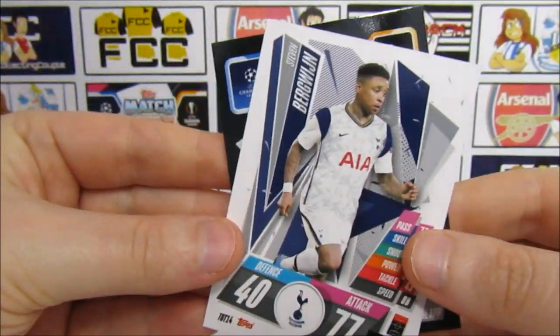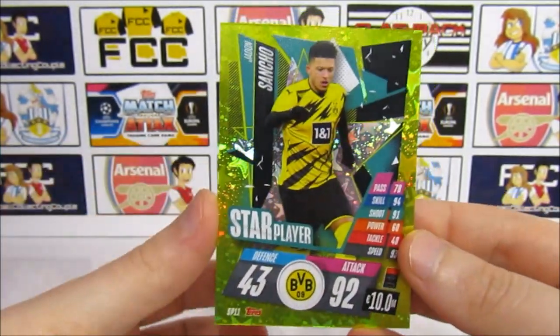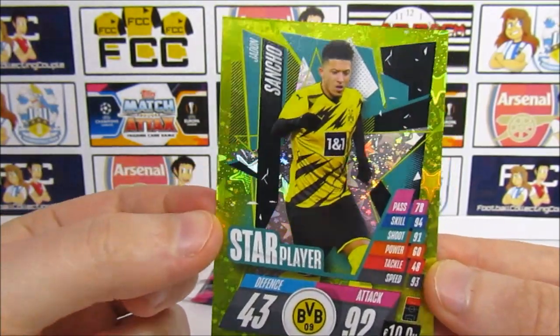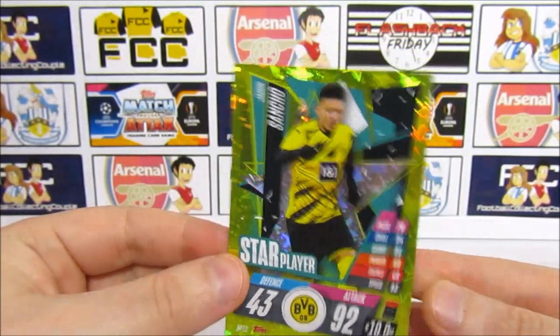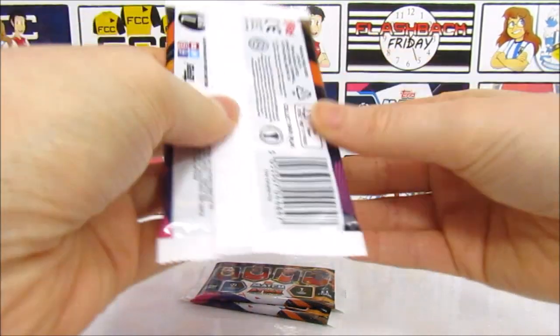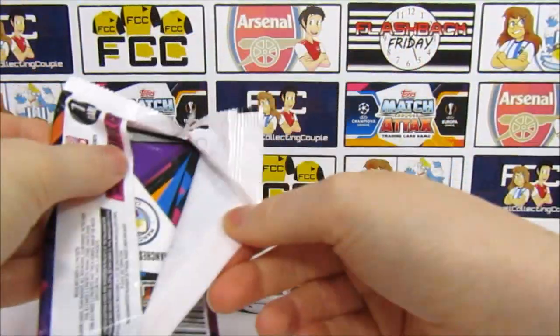We do also have a Bergwijn for Tottenham. And our first insert is a Star Player — Sancho. Look at that, that is awesome. Stars in the hollow as well — you can see that. Pretty awesome card there. Sancho, 92 in attack as a first card. I'm loving the colours they've gone with this season. It's pretty insane. Even the base cards have got such a lot of pops of colour, basically.